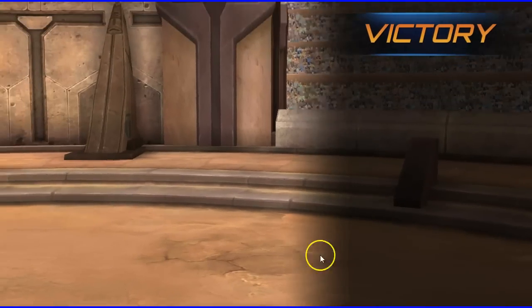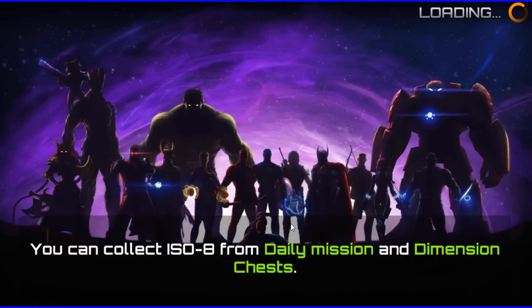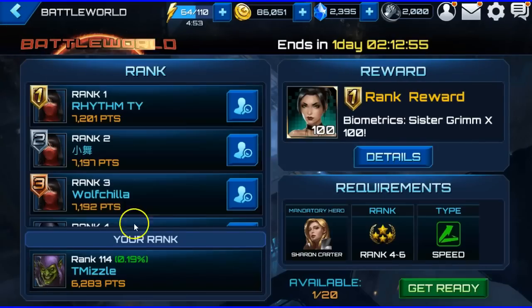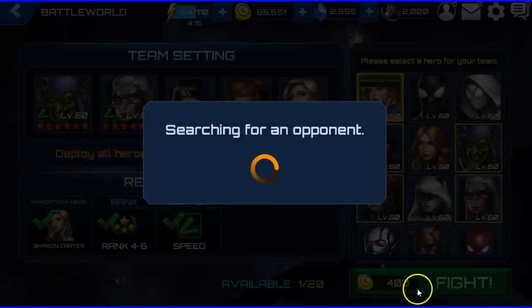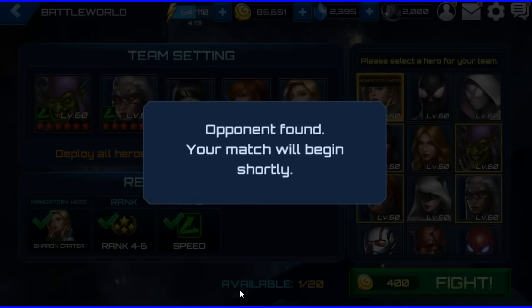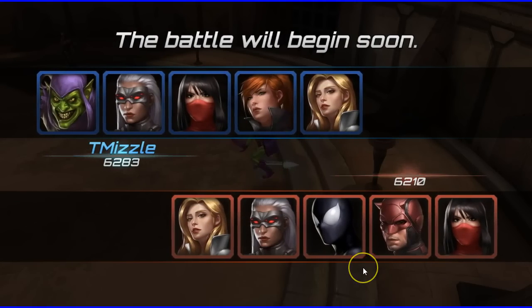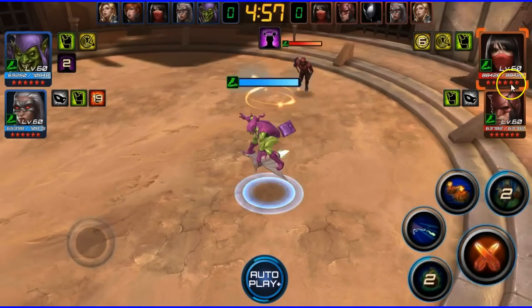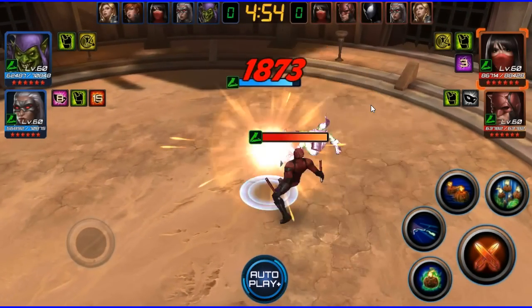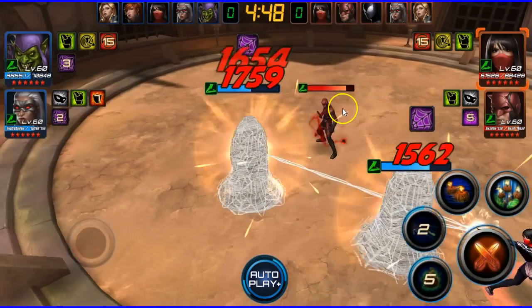Beast mode! All right guys, last battle. I wish I hadn't lost one yesterday because of that glitch — I would have made it in the top 100 for sure. Here's my last battle at rank 114. Their Silk only has 88k health, so they must have gone with offensive gear — that's kind of low. Let's see how this goes.